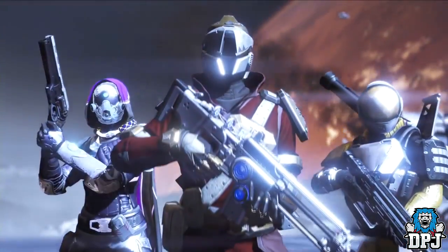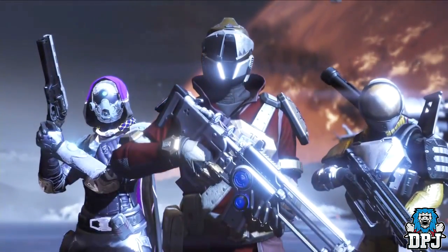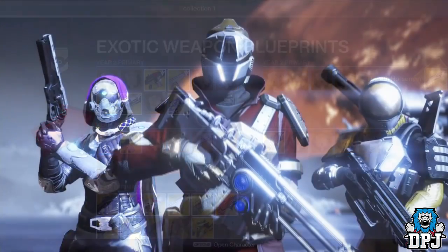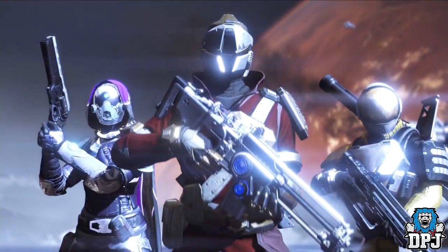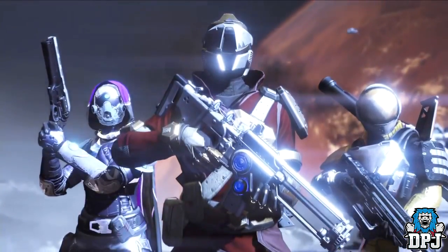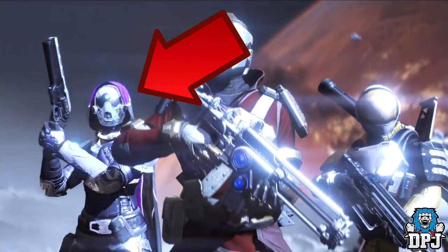Moving on, at 17 seconds into the trailer we see a Hunter, Warlock, and Titan in all their glory. First, there's that Titan helmet - we're calling it the astronaut helmet because that's what it looks like. Could it be a new exotic? Who knows, but it looks pretty badass. Also interesting is the Last Word the Hunter is holding. I personally believe this is an updated version - instead of the top of the weapon being yellow, you can clearly see it's silver or grey. And notice the Hunter's armor color - that famous Queen's armor purple. We'll just have to wait and see.